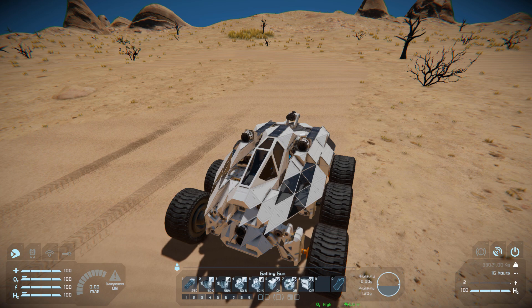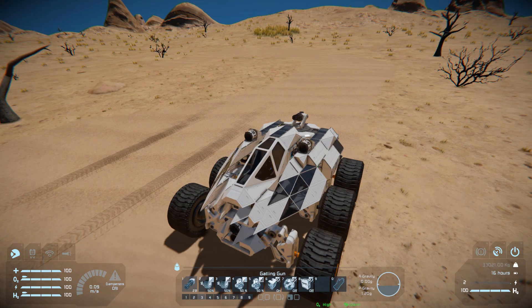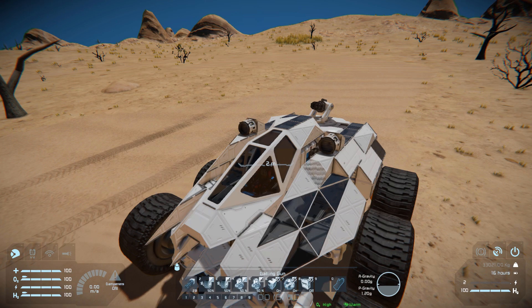Coming to tab number three: Gatling guns to fire straight forwards, height offset to raise and lower, gyroscope to raise and lower the power, and O2/H2 generator on and off. Number seven is our projector for a quick repair — coming out and removing a block, then pressing number seven fills in the gap so we know where to repair, making everything a lot easier. Number eight is to stock-power our hydrogen tanks on and off to quickly refill them from a base.